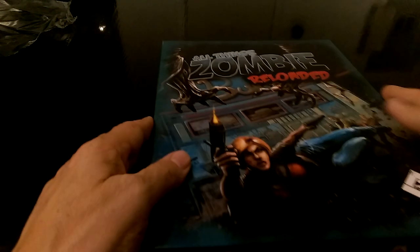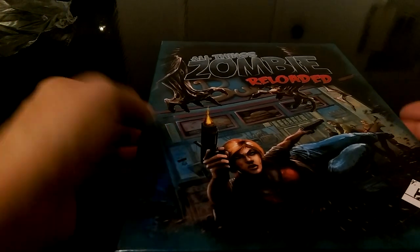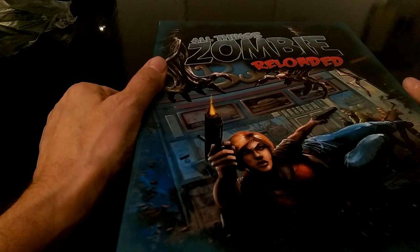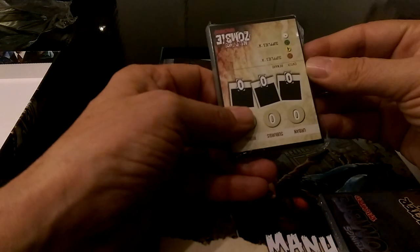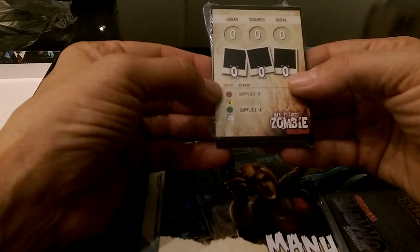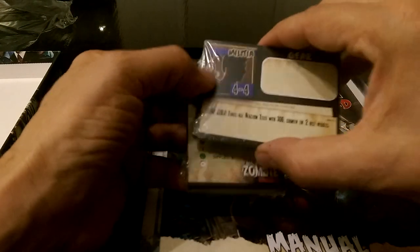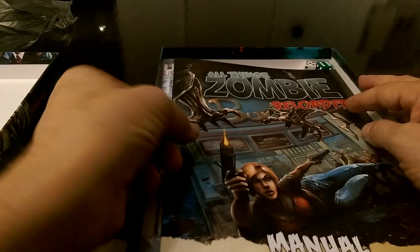For all the folks watching, I don't know very much about this game — I've only played it a couple of times — and I don't really know very much about what's in here either, so we're going to explore together. We have the event cards, character cards, and a rule book — which we'll come back to — in different formats.